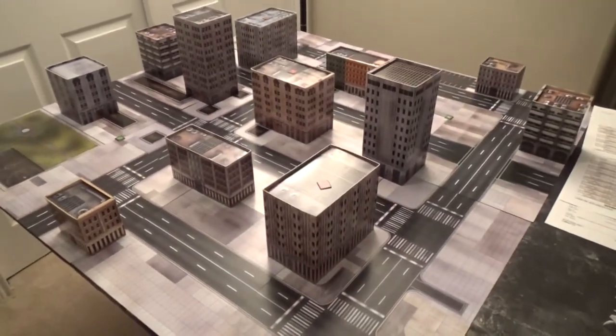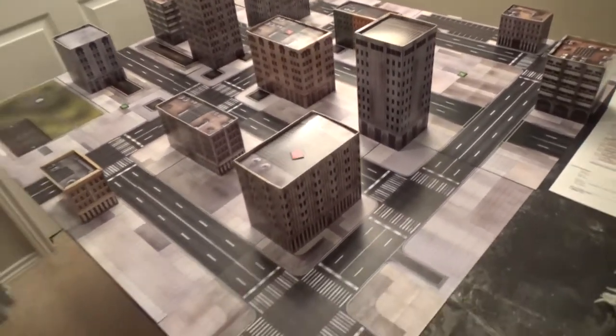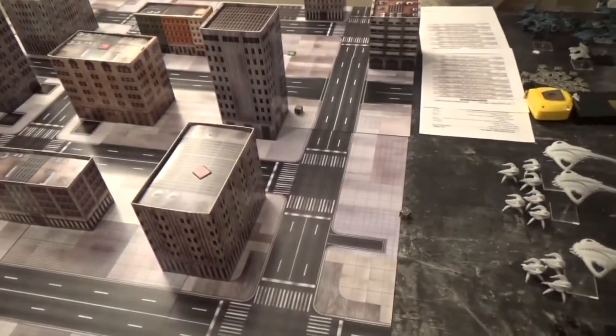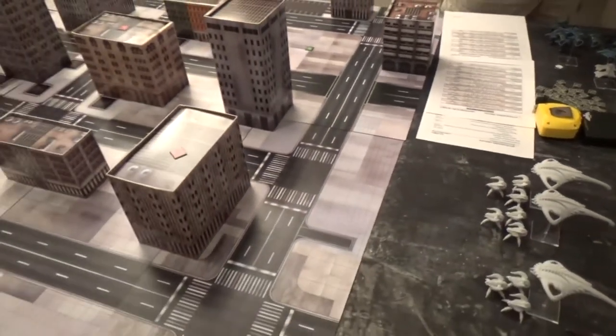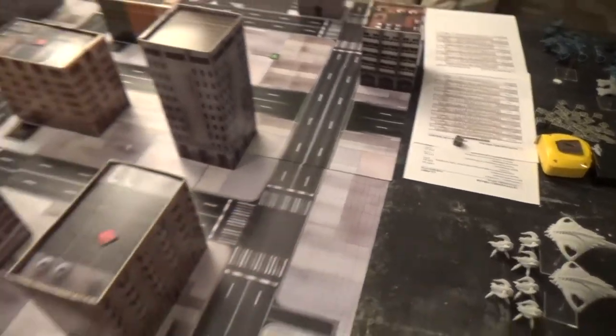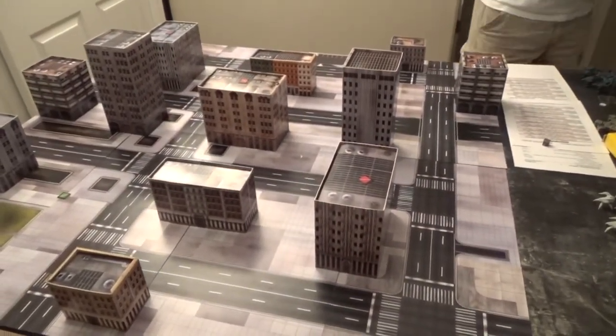We will see the board set up — one, two, three objectives — and the green focal points are out in the open on the sides of the corner deployments. We're about to roll to see who goes first. We both rolled twos, and since no commanders are on the board yet we re-roll. He rolled a six and chose to go first.